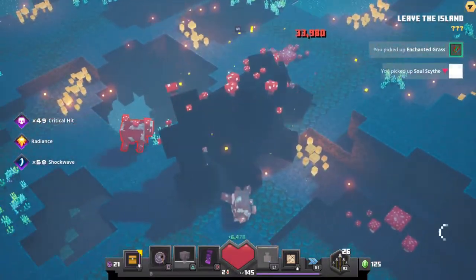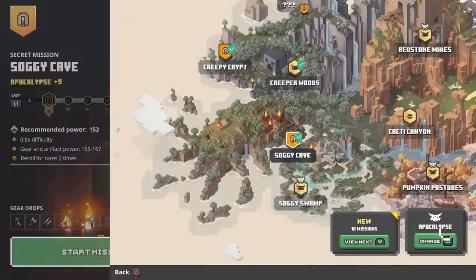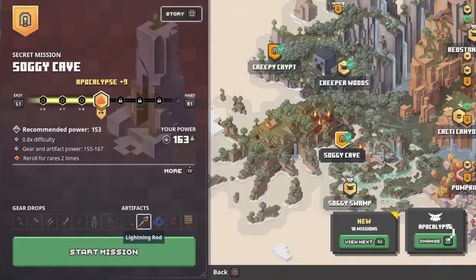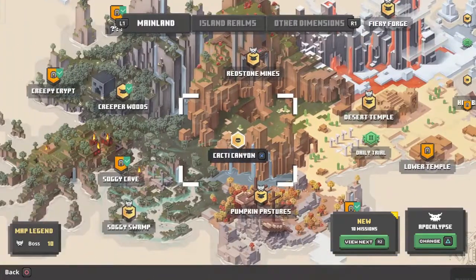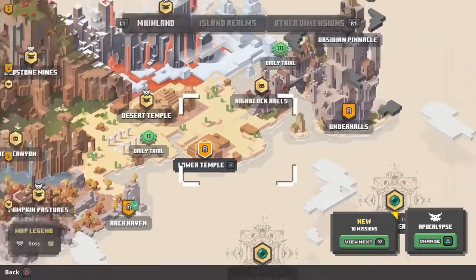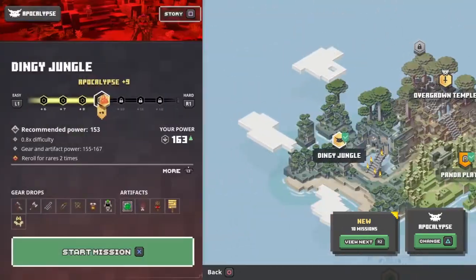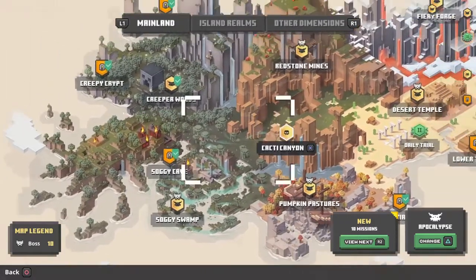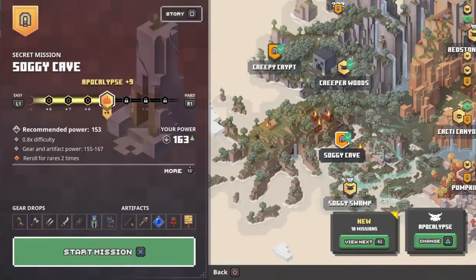So guys, the levels that Fighter's Bindings drop from: they're the unique version of the gauntlets. Fighter's Bindings drop from Soggy Cave, Cacti Canyon, and Dingy Jungle. The recommended is probably Soggy Cave — it's the best for doing it.